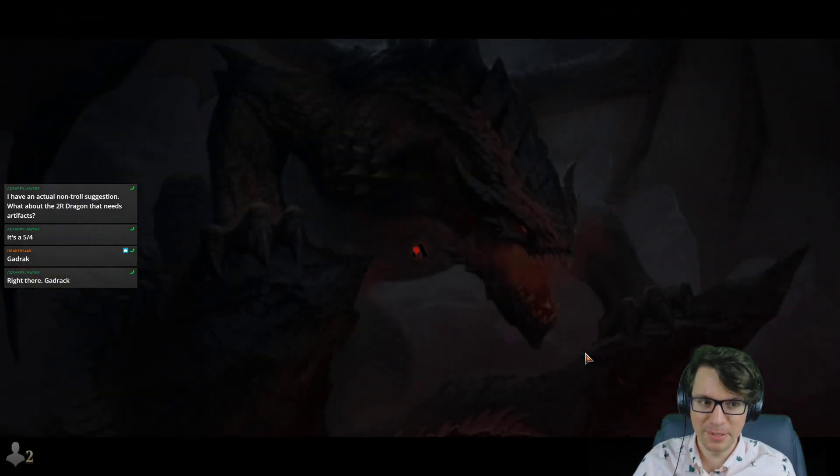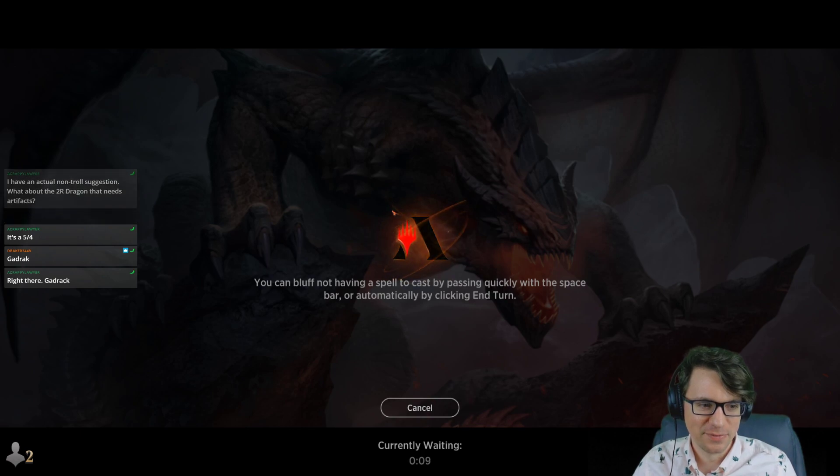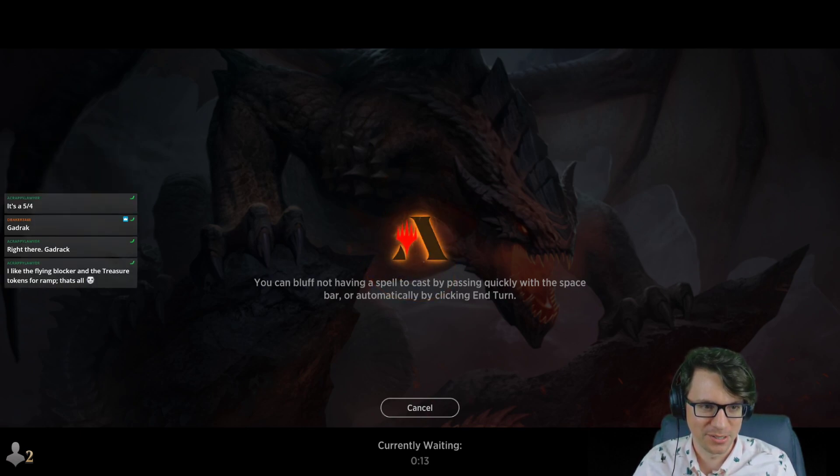I forgot about that screen — I'm trying to hide what the second deck is. Come on Arena, work with me here. I should have put something else as the box art. I'm not looking to block — come on, aggro stands for 'always get going really obstinately.'